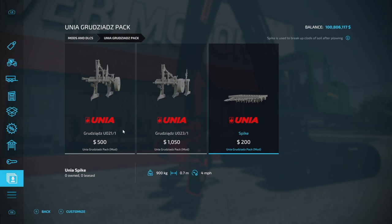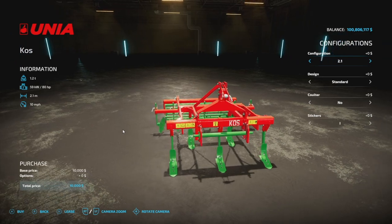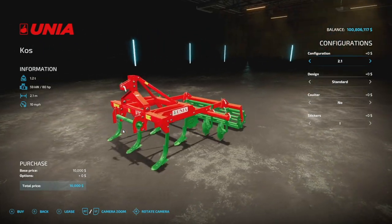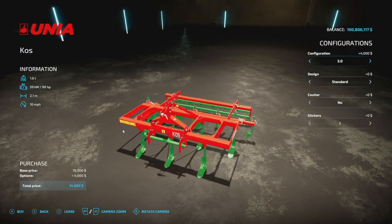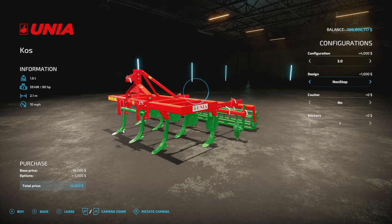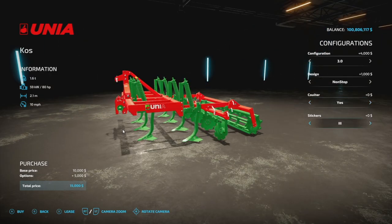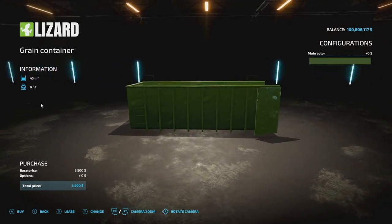Next is a Uni cultivator — 2.1 meters, 80 HP required, 10 mph max speed. Configurations include 2.1, 2.6, and 3.0 meter options. It's 4 slots on console. There are a couple designs including a non-stop design with coulters, and a few different sticker options.